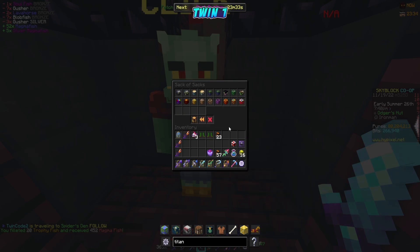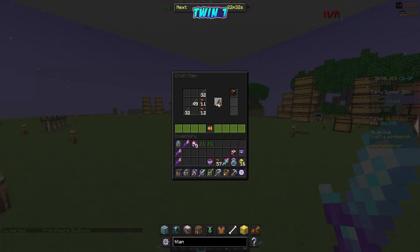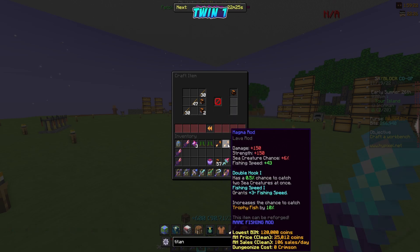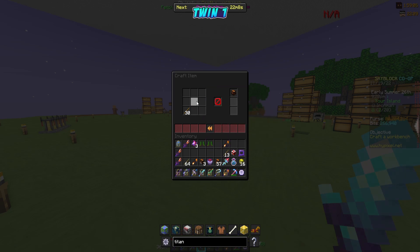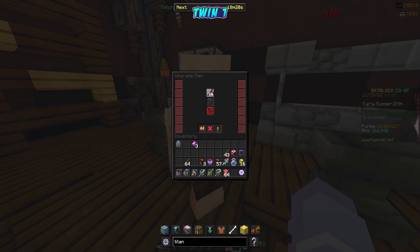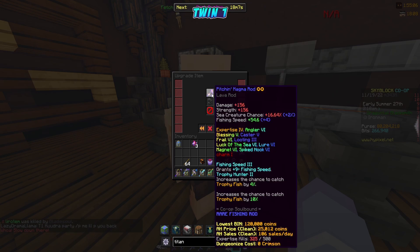We got 452 more magma fish from filleting, condensed to 23 silver. Crafting rods: fisherman one and trophy hunter one on the first, and double hook and fishing speed on the second — that's exactly what we're looking for! We can upgrade trophy hunter by combining that with another rod. Turns out I had enough essence to upgrade my fishing rod to two stars — I just needed silver magma fish, which I had.